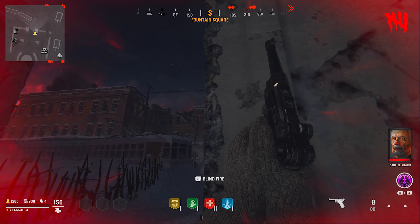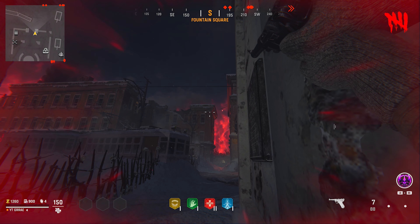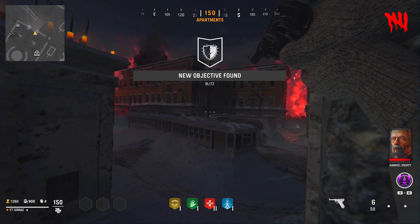This glitch only works on blitz objectives, but every time a blitz spawns in, you're going to go ahead and activate it and then do this glitch and you'll be able to skip the blitz very easily.